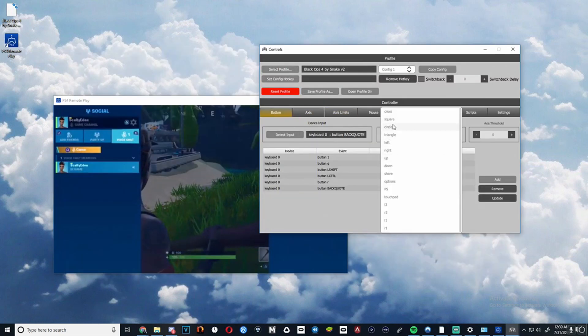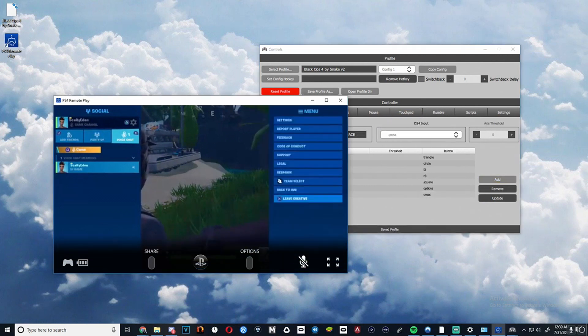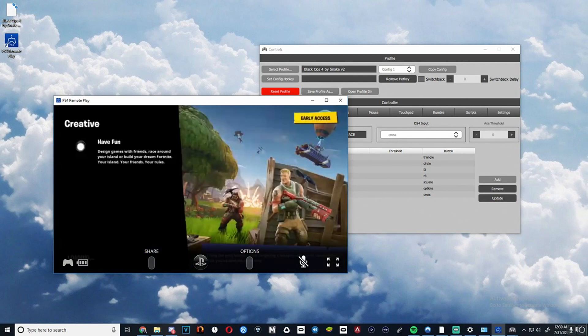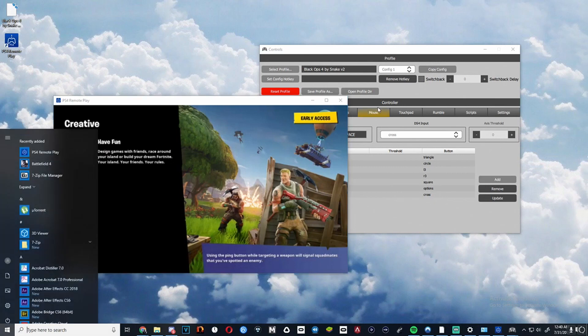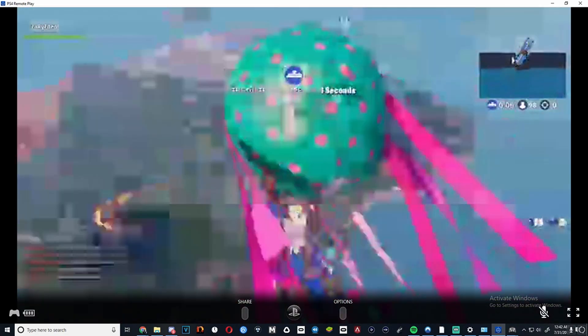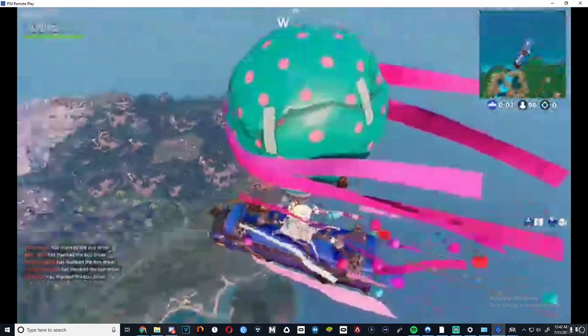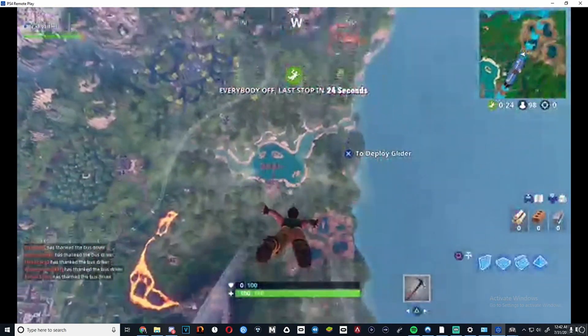I need to bind jump real quick — so cross for jump, and there we go, now I can actually leave. Let's get some gameplay going. I'll just maximize this for you guys so you can see it better. Looks like we have gotten in just fine. Jump out.